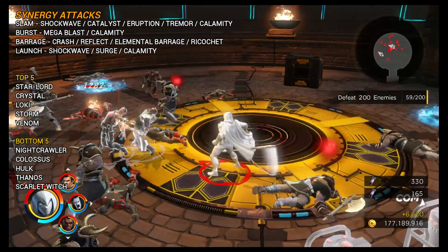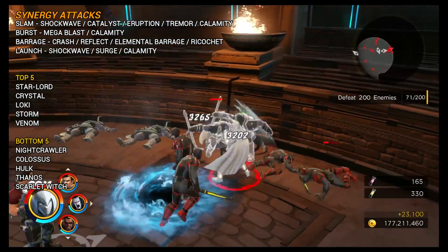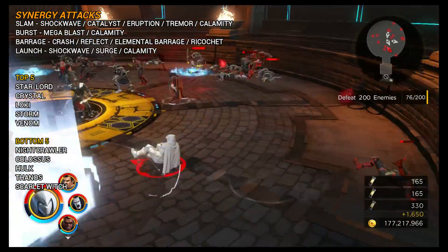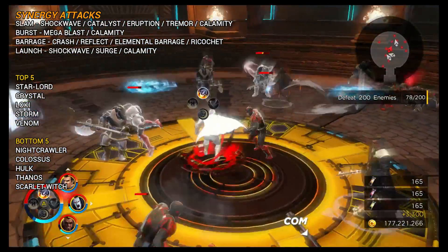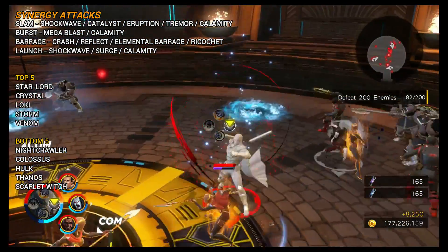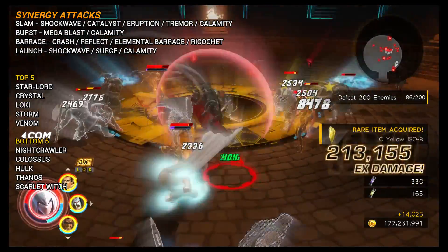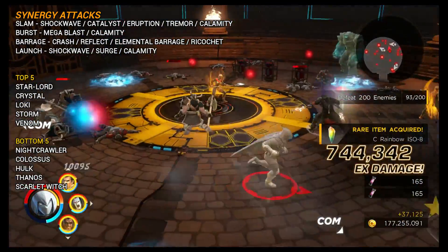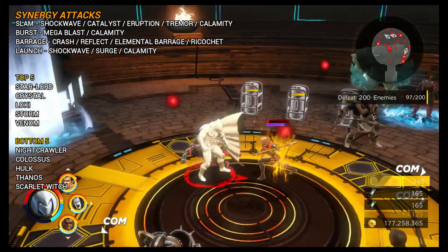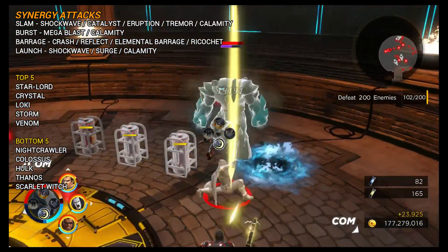Moon Knight has four synergy traits, but despite that he's actually in the bottom ten for synergy attacks available in the game, because his traits are ones other characters can't normally interact with. The four traits are Slam, Burst, Barrage, and Launch. The top five characters he synergises well with — ideal for synergy trials or gauntlets — are Star-Lord, Crystal, Loki, Storm, and Venom. The bottom five to avoid for that content are Nightcrawler, Colossus, Hulk, Thanos, and Scarlet Witch, who is at the bottom again and still deserves a rework.